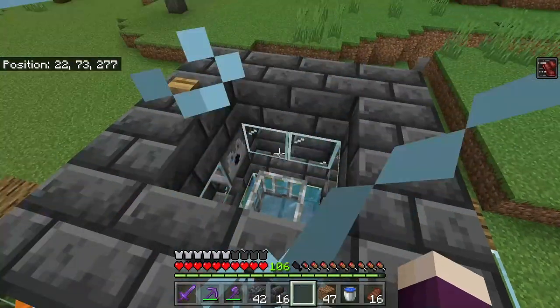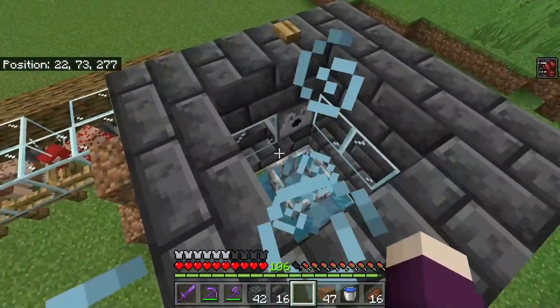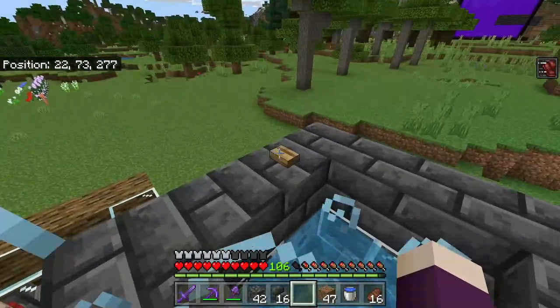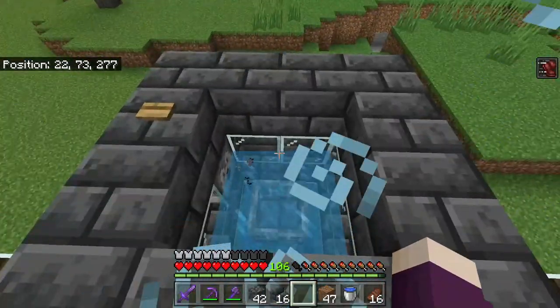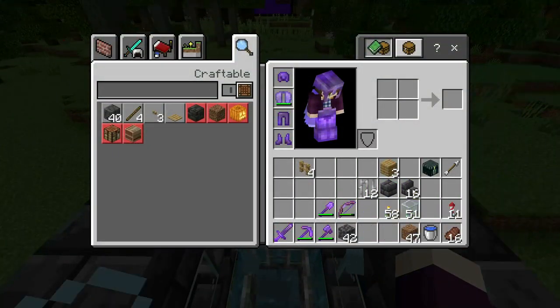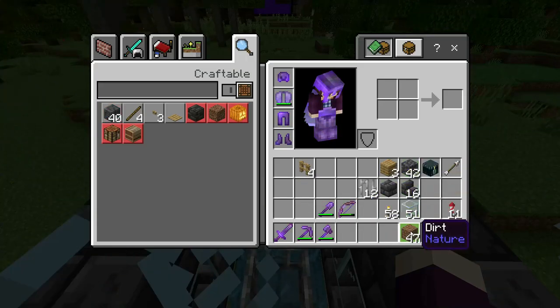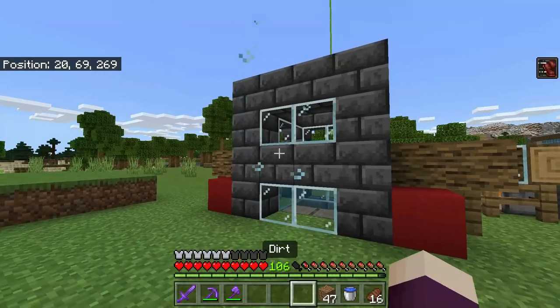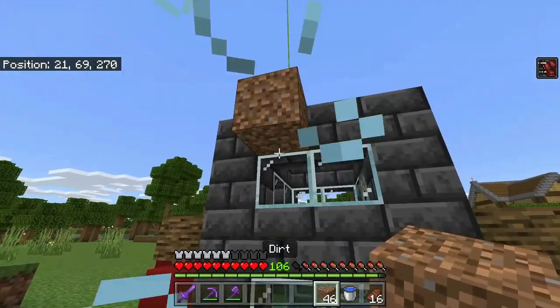When you press this button, the dispenser will dispense water, and when you press it again, it will collect the water. This is going to help us to breed the cows. All of the cows are going to go on the top inside here. When we want to breed them, we'll hit this button, feed them, and then when we're done, we'll hit the button to scoop up the water again. There's one more thing to do before we can call it complete, but first we need to actually move some cows into this farm. The more cows you can get in here the better, up to a point.